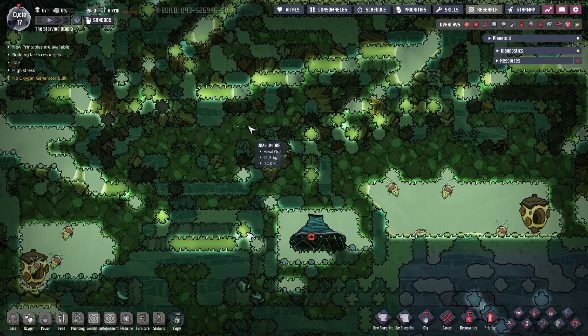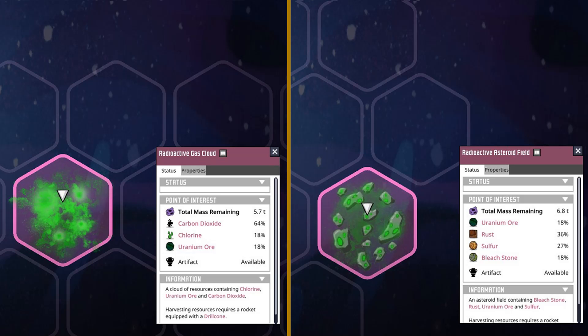Before setting up a reactor, we need to get the enriched uranium fuel, and this starts with uranium ore. This is found naturally in radioactive and frozen biomes and can be dug up, or in radioactive gas clouds and ore fields to be collected through space mining, which I covered in the tutorial bite for Spaced Out Rocketry.